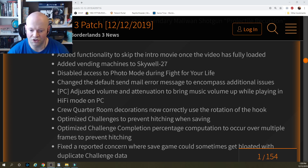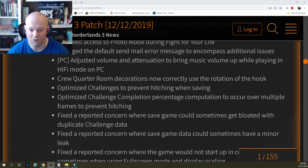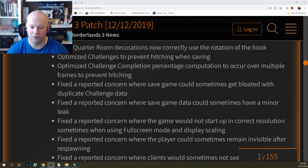Crew quarter room decorations now correctly use the rotation of the hook. Optimized challenges to prevent hitching when saving. Optimized challenge completion percentage computation to occur over multiple frames to prevent hitching. Fixed a reported concern where save game could sometimes get bloated with duplicate challenge data. Fixed a reported concern where save game data could sometimes have a minor leak. Fixed a reported concern where the game would not start up in the correct resolution when using full screen mode and display scaling.